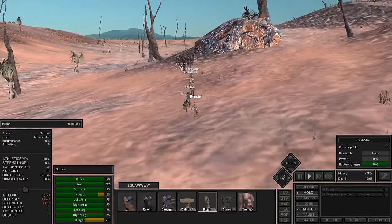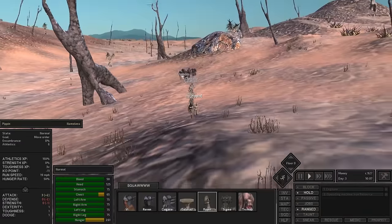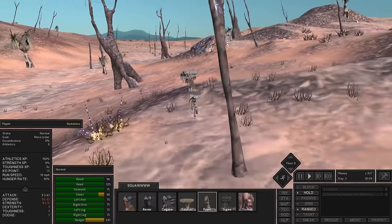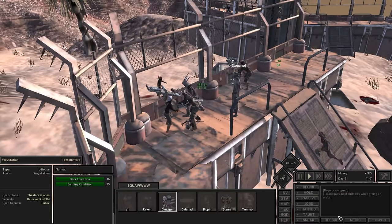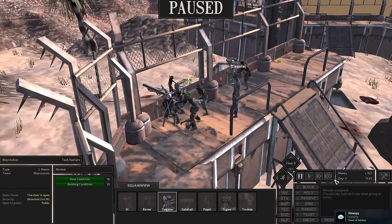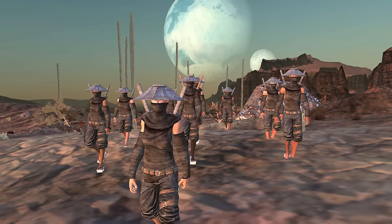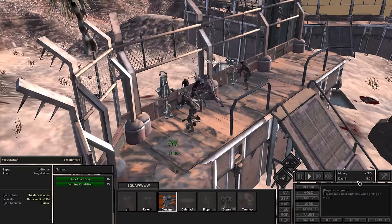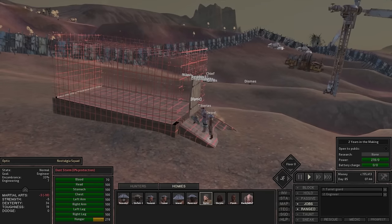Without spoiling too much, if you decide to live in the border zone, know that there are a couple of hostile faction HQs in the region. You can expect your base to be attacked by these factions within the first week of setting up. Depending on how skilled your characters are, these raids could be great training opportunities - but during my first time, I was raided by a certain faction, and my squad was devastated in true Kenshi fashion.